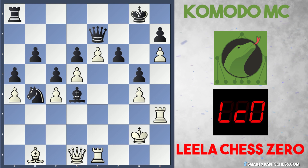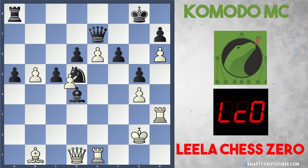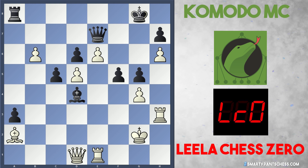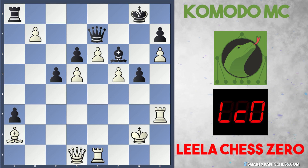White continues with h6. b5 is played, a takes b5, and Black actually sacrifices a piece with knight takes d5. After c takes d5, Black plays a4 — their only counterplay, trying to get a pawn to a1. But it's probably not going to work. After b6, a3, White calmly plays bishop to a2 and blocks the pawn advance. Komodo continued with f5, but after g takes f5 and bishop f6, this looks hopelessly lost for Black. Leela plays b7, queen takes b7.